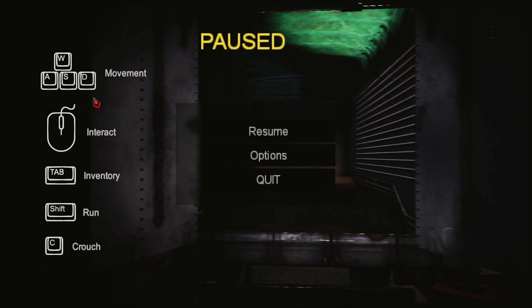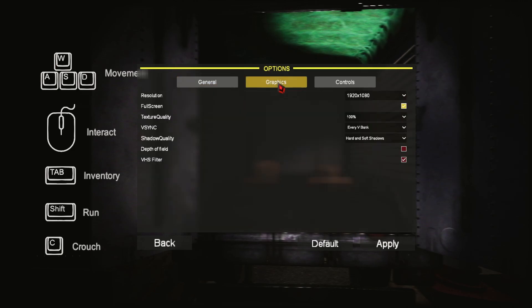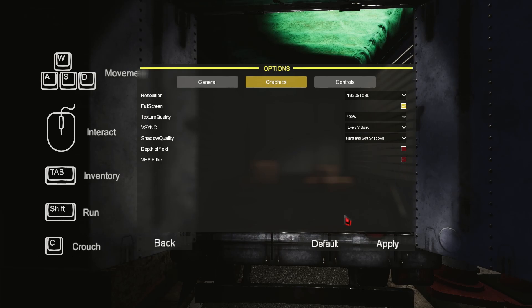WASD or arrow keys for movement, left click to interact, Tab is inventory, Shift is run, and C is crouch — so there's no jump. Let's look at the options. Max volume, lowest sensitivity on the mouse, middle on the brightness. We'll see what the head bob's like — usually I don't like head bob in most games. 1920x1080 full screen, 100% texture quality. I'm going to put V-Sync on every vertical blank so I don't get any screen tearing. Shadow quality — hard and soft. No depth of field. I'm going to turn the VHS filter off so it's easier to watch.